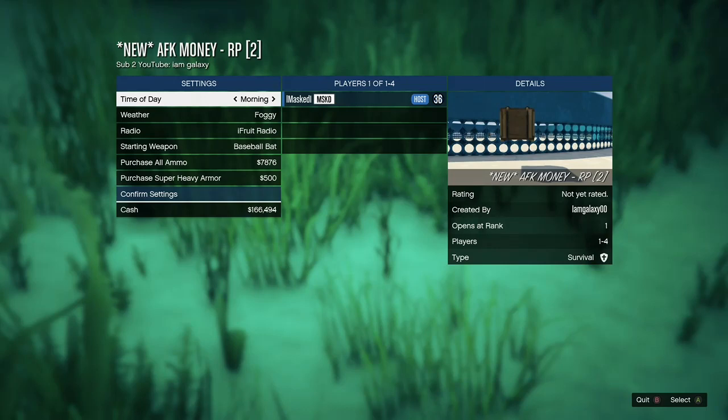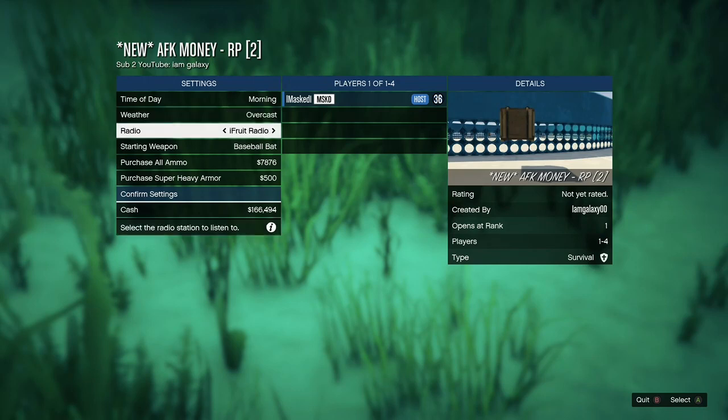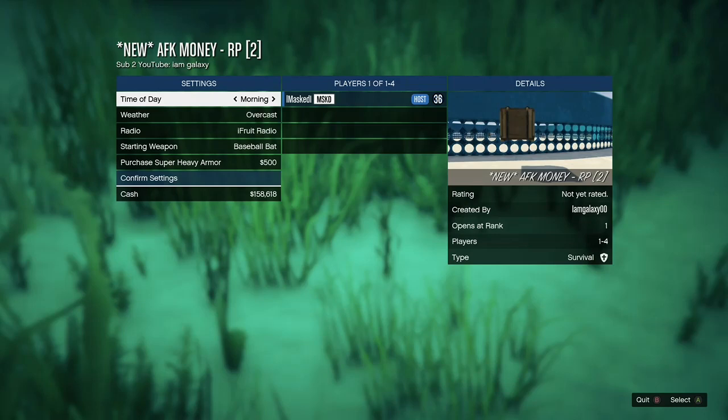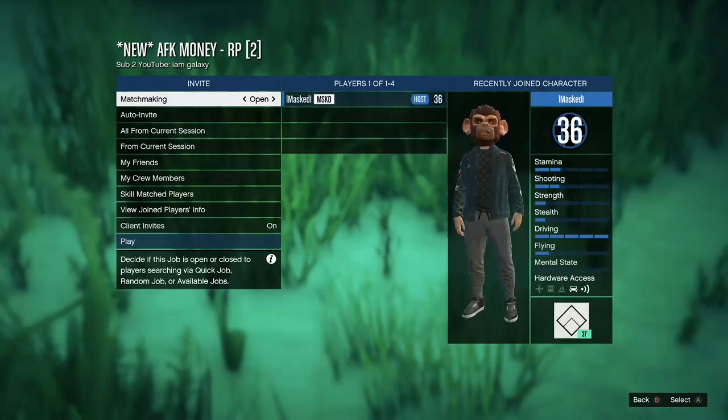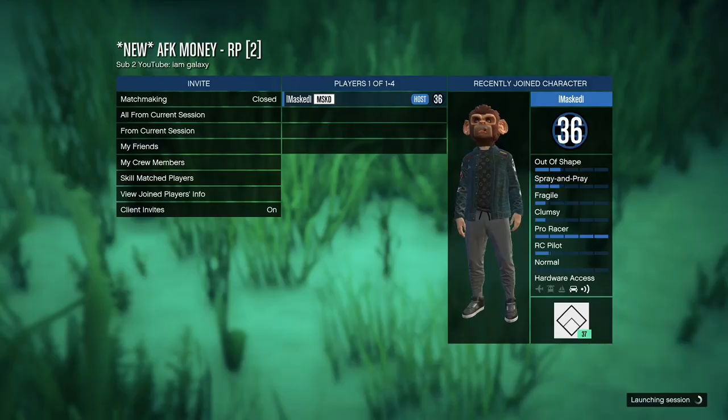You might sometimes get 40,000. You don't have to change anything in the settings — I just like setting mine to morning and overcast. You don't have to do any of that. I'm just going to purchase full ammo because I need to anyway. Confirm the settings — you don't have to click anything, just start up the job.